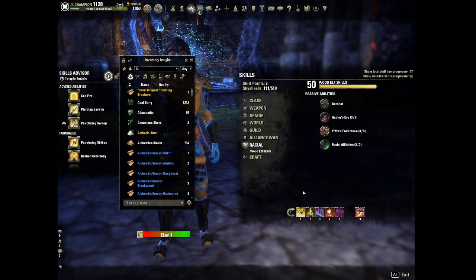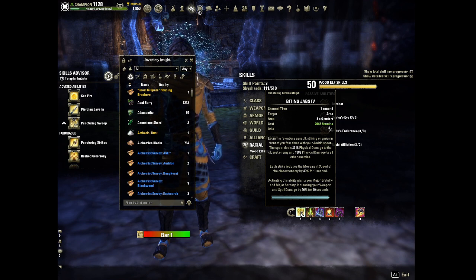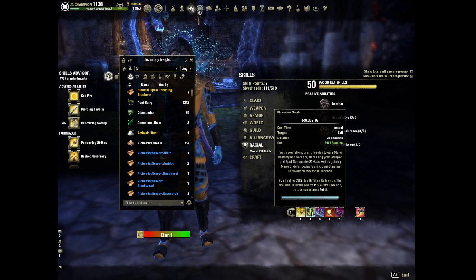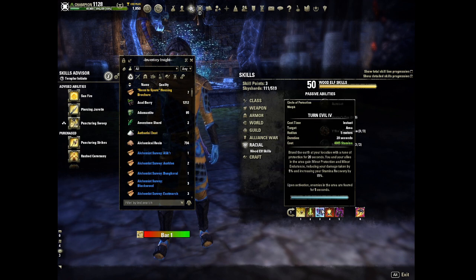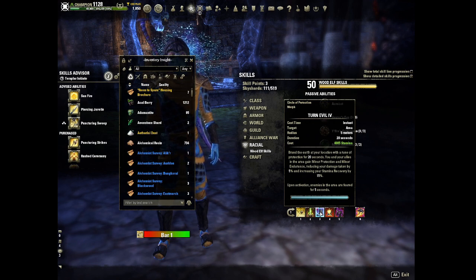For the skills on the front bar, we are running Fighting Jabs — this is our Spammable, it's pretty much our only damage ability outside of our ultimate, and it hits hard. We've got Rallying Cry for Major Sorcery, boosting our spell damage. We have Turn Evil from the Fighter's Guild skill line, which gives access to the passive that increases your damage for having a Fighter's Guild ability slotted, plus you have a nice Fear available on demand and Minor Protection on your front bar.